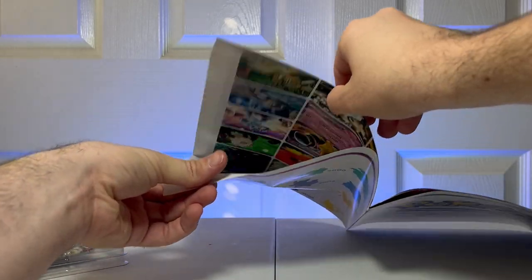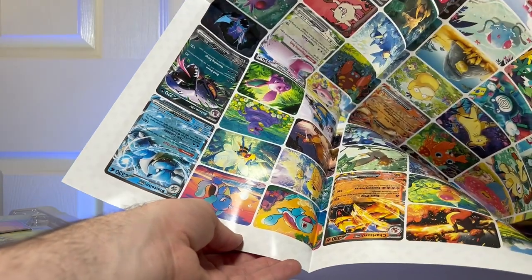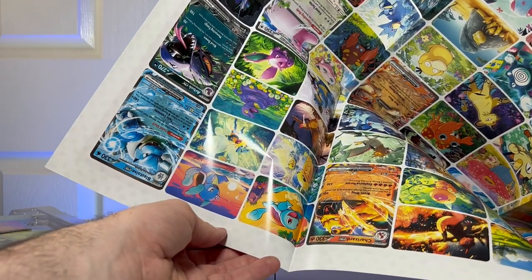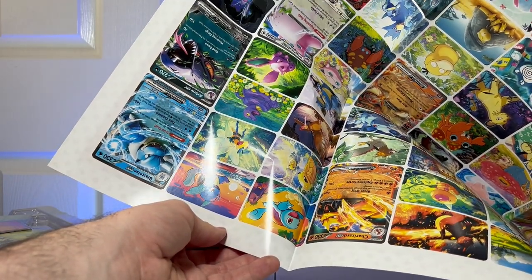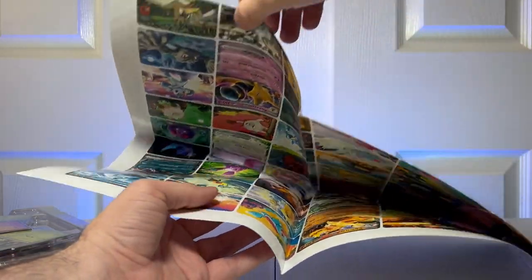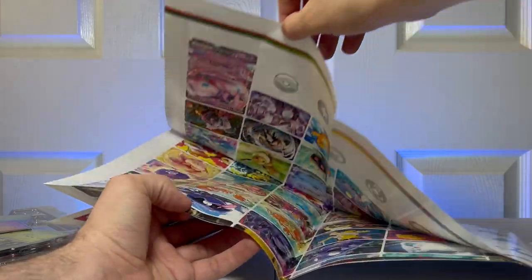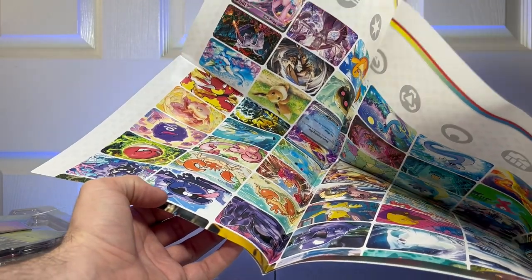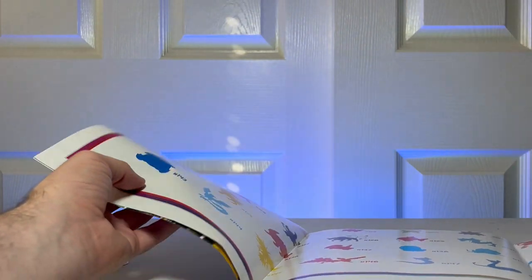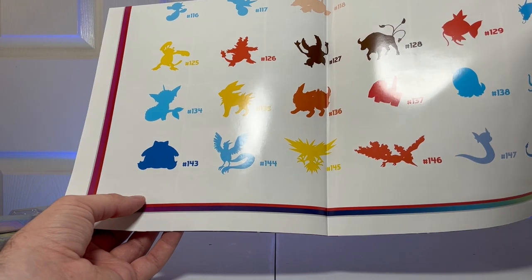Let's see what we got here. Oh my gosh, it shows all of the 151 cards that you can get, and a bunch of Pokemon art too. Wow, that's beautiful. Wow, that's a nice poster. And then on the opposite side, it shows all the 151 sprites — the little icons for them.